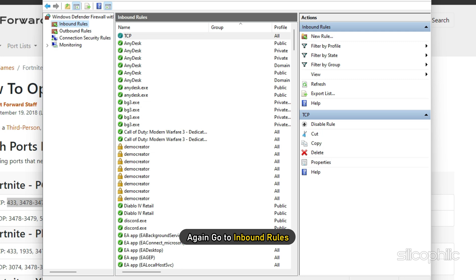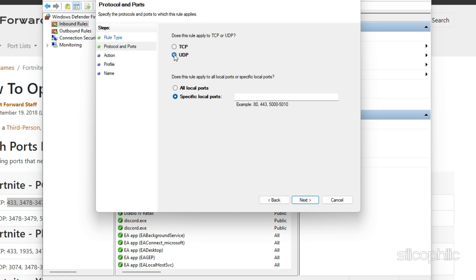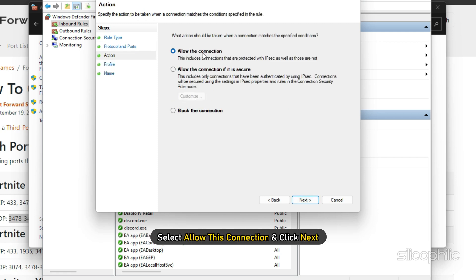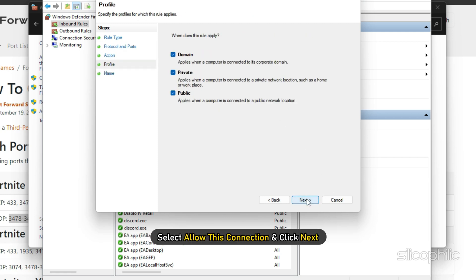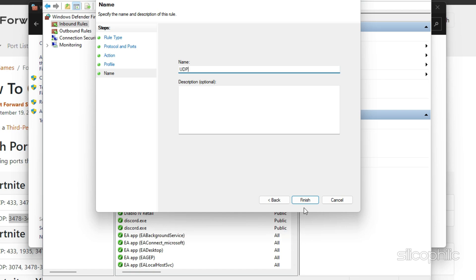Now again go to Inbound Rules. On the right, click New Rule. Select Port and click Next. Choose UDP and enter the ports: 433, 3478-3479, 5060, 5062, 6250, 12000-65000. Select Allow This Connection and click Next. Enter any name into the Name section and click Finish.